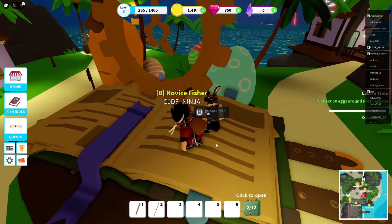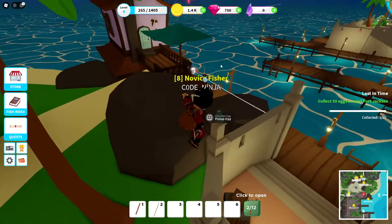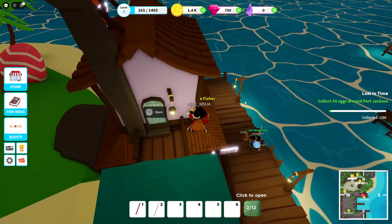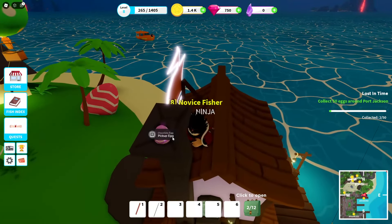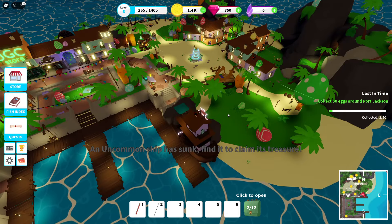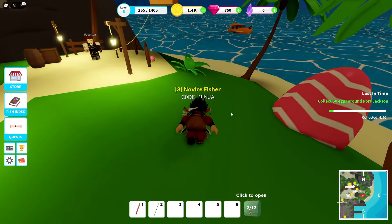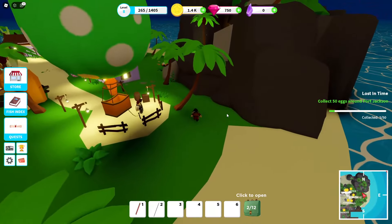We need 50 chocolate eggs around Port Jackson — pick up chocolate eggs. So you have to go around the map picking them up. There's another one over here, there's literally one in the chimney. Pick up this one as well — we got two of them. 49 more to go — actually 47 more to go. There's a lot of these eggs. We already got like five of them, right? We got 10 percent.